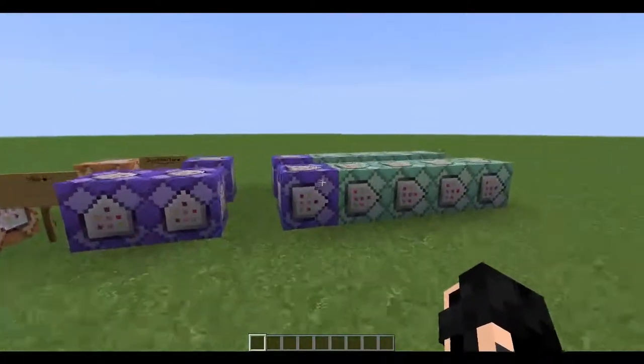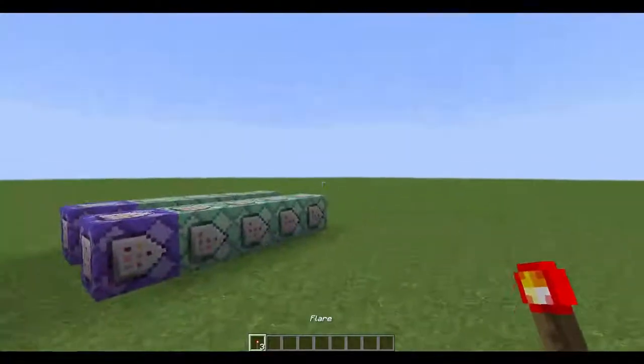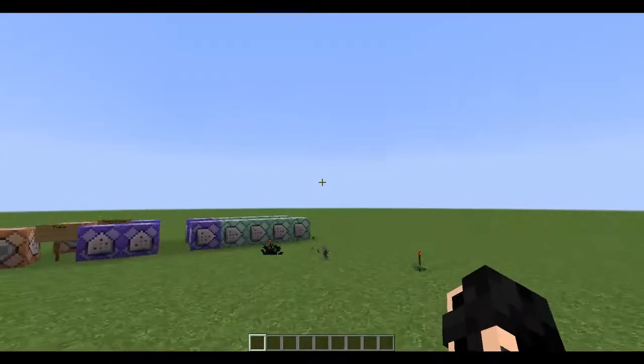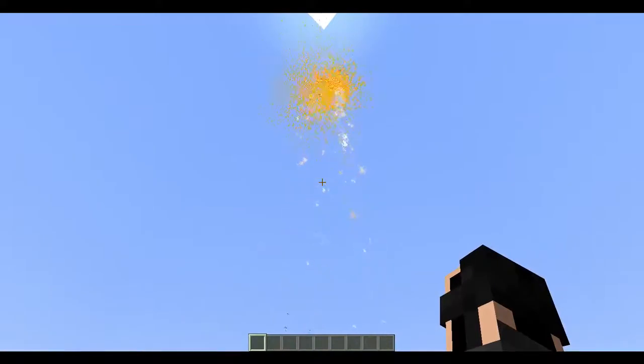Hey guys, today I'm going to show you what I made, and it is flares in Minecraft. So if I take some from this command block and just throw them on the ground, see they smoke up, and they launch into the sky, light up, and then go away.